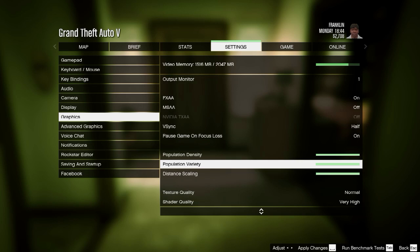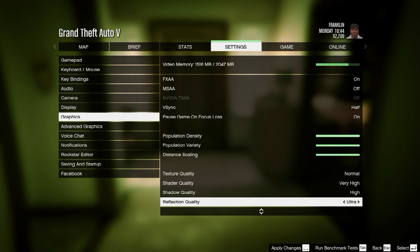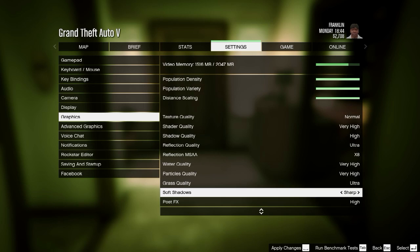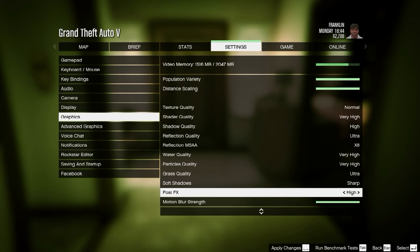I've got all this on full — the population density, variety and scale on full. Texture quality I have on normal; if you have it on very high it absolutely destroys your CPU and adds an extra 1,000 megabytes. So keep that on normal — with all the other things turned up it makes not a huge amount of difference on very high or ultra. I've got soft shadows on sharp, post FX on high — you can change that to normal and it doesn't affect it that much. I'm not entirely sure what it does.